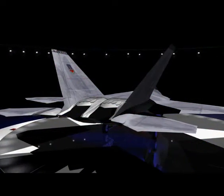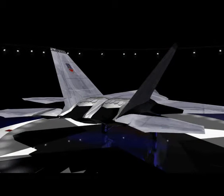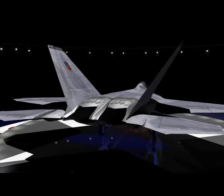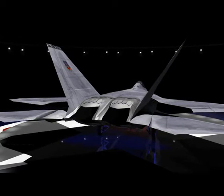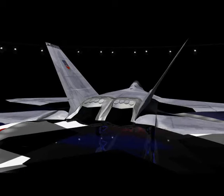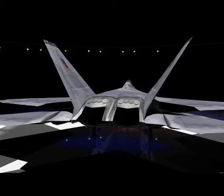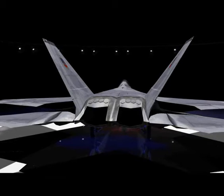Providing power for the F-22 are two Pratt & Whitney F-119 turbofan engines. Rated at 35,000 pounds of thrust each, the engines allow the Raptor to super-cruise at Mach 1.58 without the use of afterburners, greatly reducing the F-22's heat signature.